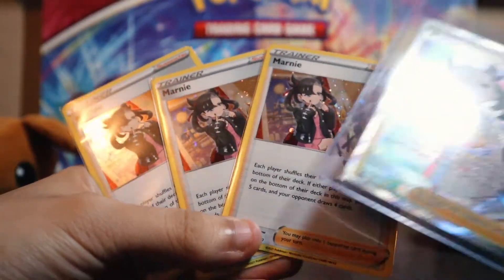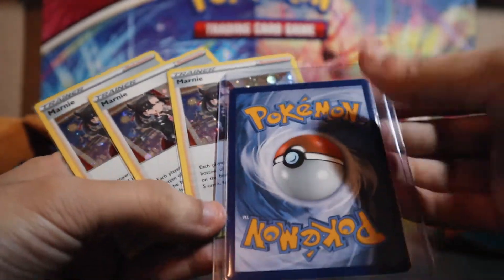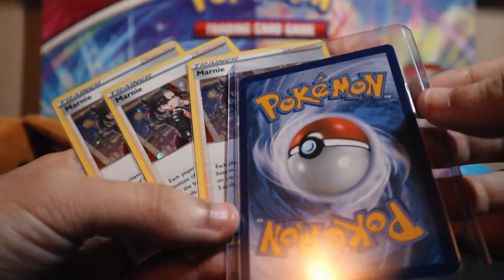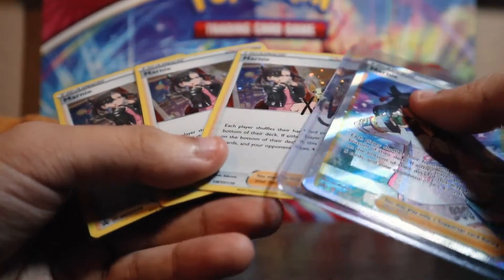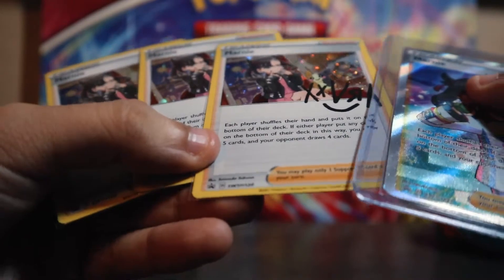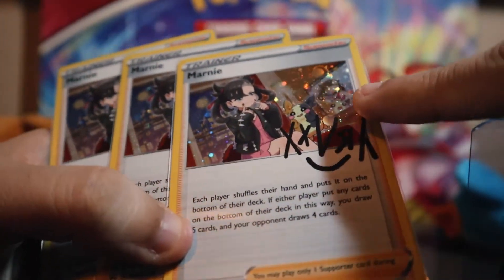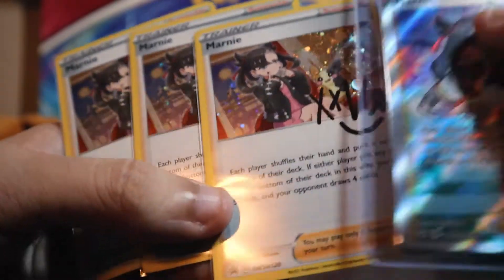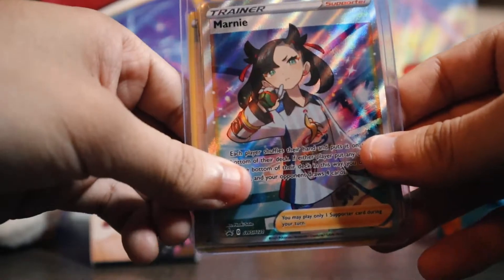Alright boys, we're back. Check it out — three autograph Marnies and a full art Marnie. They really did good. Much better printing than anything I've seen from Chilling Reign, which had abundant printing issues. But these cards are gorgeous. I had to look closer — is that a swirl? It is, but it also has the holographic bubble, so it's hard to tell. But the swirl is right here on the corner. I bet some of these have more swirls, but we'll check those out some other time.